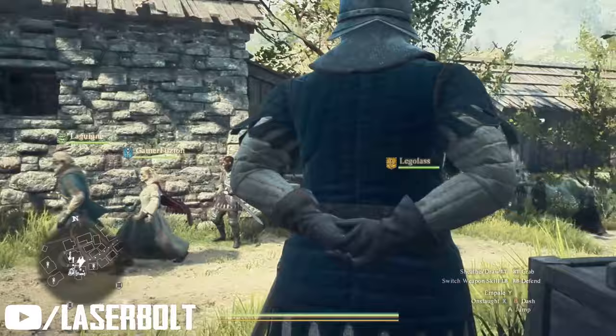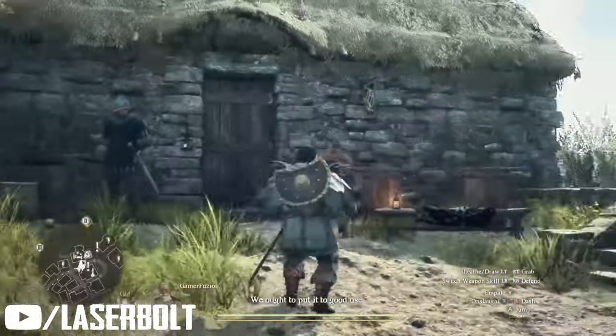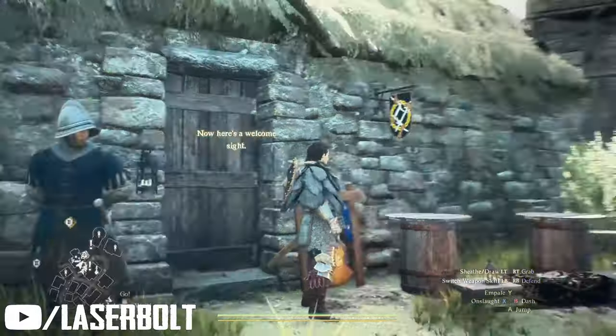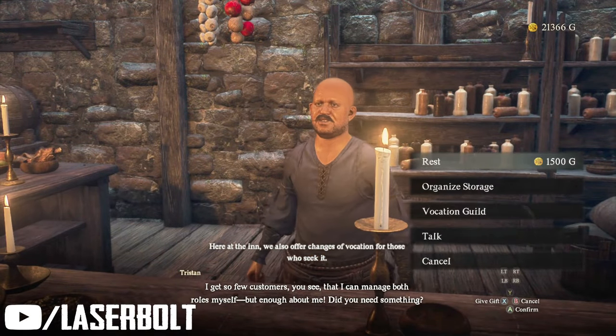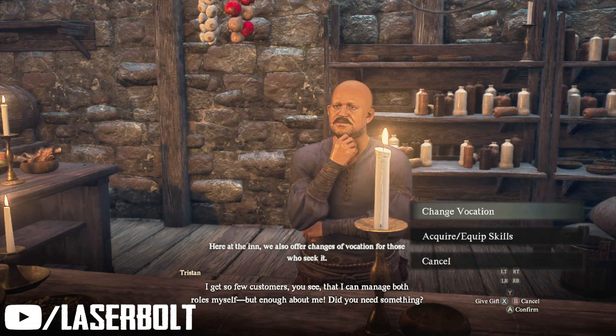The guild hall is going to be a little shack that has a little sign that looks like weapons. This is basically where you change vocations and put your storage in. You're going to go to this location and talk to the bartender. The bartender is going to ask you a couple of questions, but you want to make sure you select 'change vocation.'